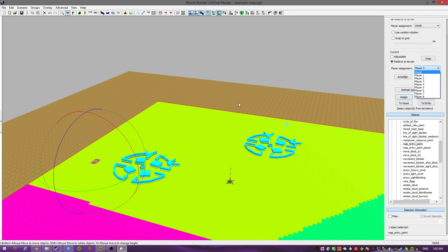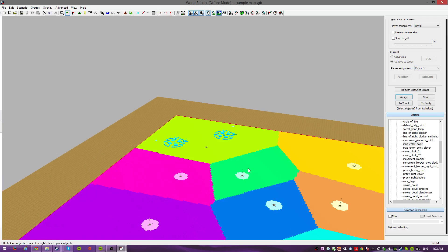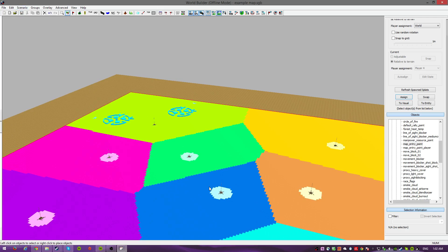So this is player three, this is player four. Okay, it should work now. Voila - the map saved.